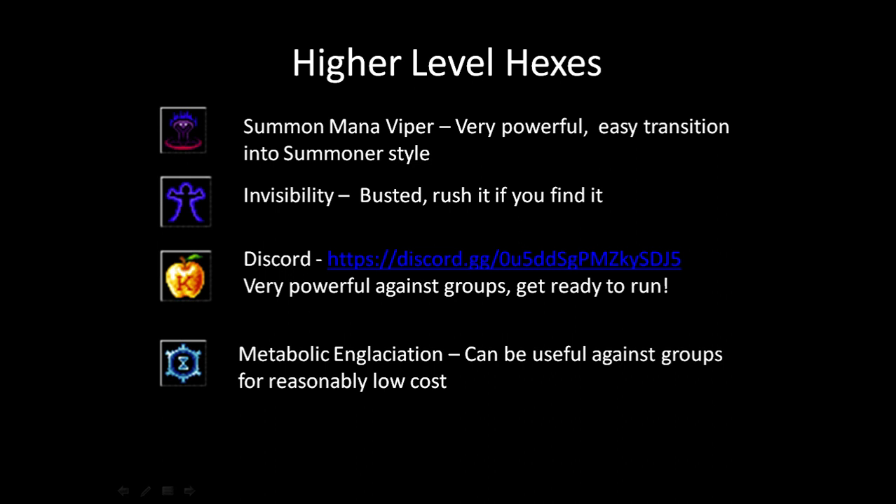Once you've trained summoning to get Mana Viper lower, you've already got enough summoning to go into Shadow Creatures, for example. It's a very simple and very powerful spell. In a lot of my games I spam it quite a bit, especially in the Zot. It's a beautiful transition into summoning, so try that out.